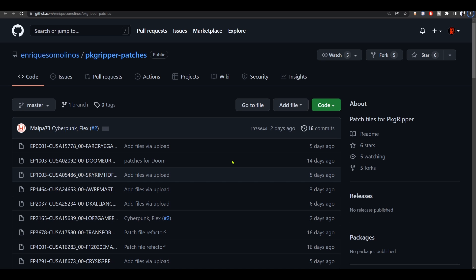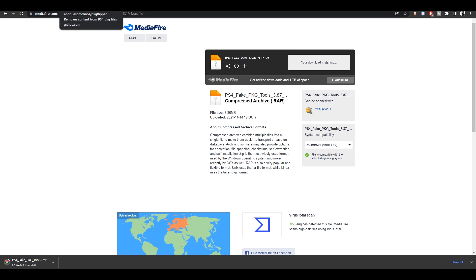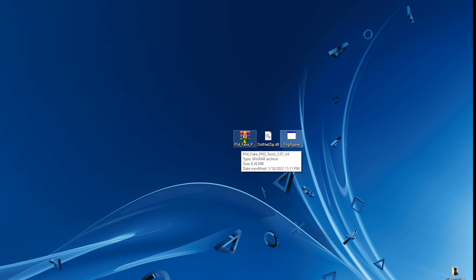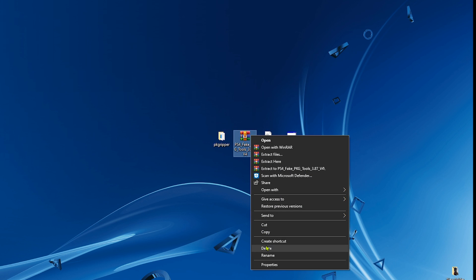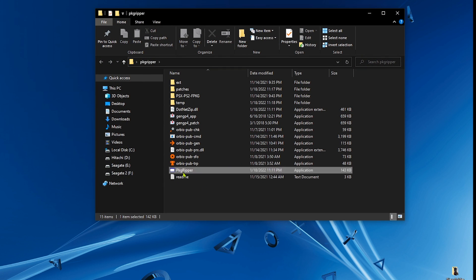First, we need to download PS4 fake package tools from the link in the description, and then download the pkg ripper itself along with the dotnet zip DLL file. Click 'Keep' when prompted. Now we have the three files we need. Create a folder and name it whatever you like, then extract the contents of the compressed folder. You can delete the PS4 fake package tools, and simply move the pkg ripper and the DLL file inside this folder.